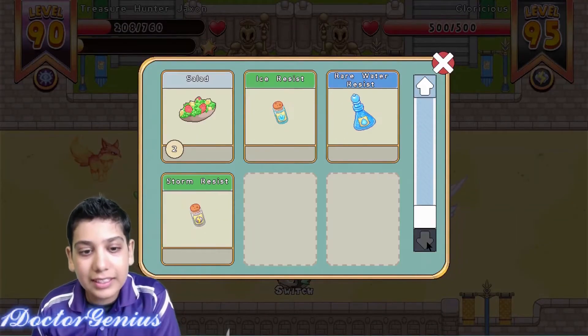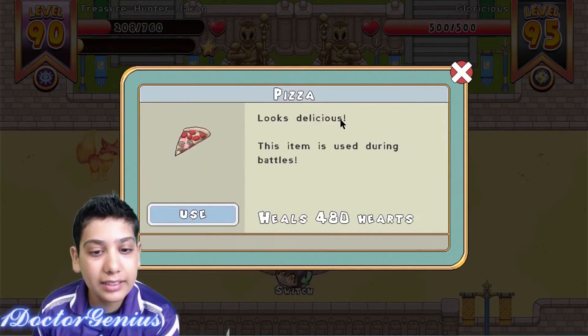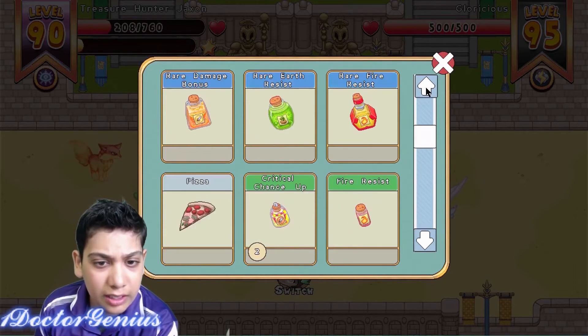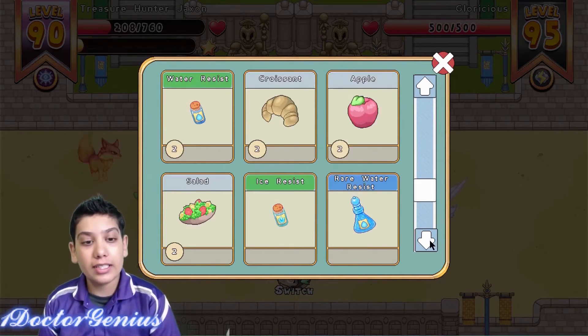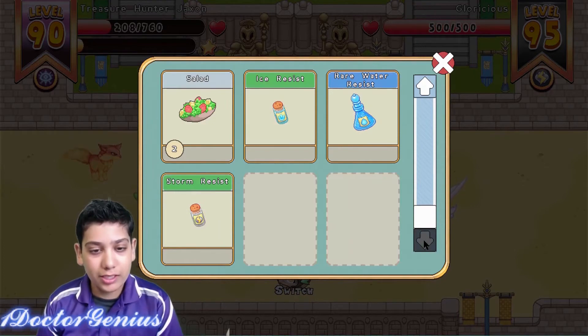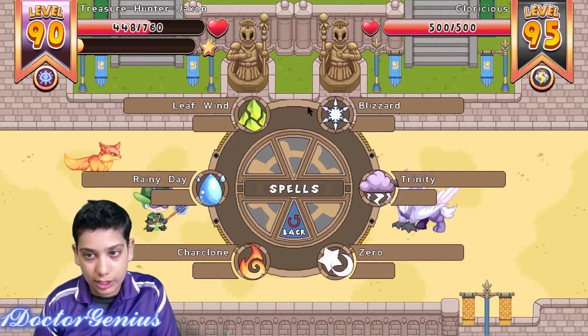In this sort of case where you have less food, use the highest thing that does healing. Do I have a cake in here? Cake and pizza are good for healing, and guys, you can get a croissant, an apple, and a salad from those frozen blocks. Right now I'll use this to heal myself sufficiently enough for this battle.